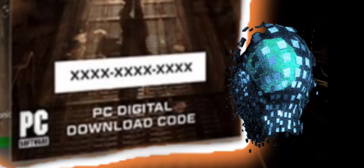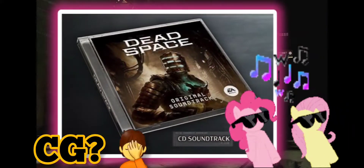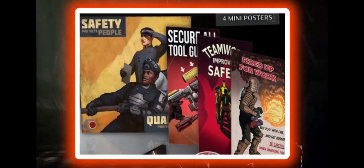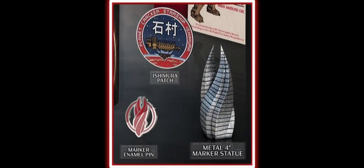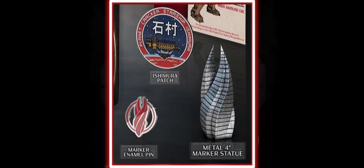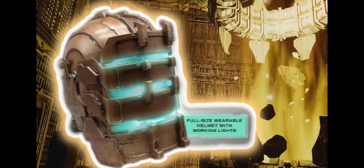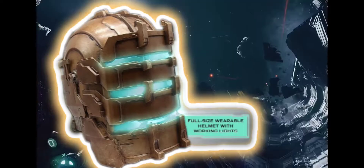For PC it will be a digital code, original soundtrack on CD, a lithographic print of Isaac Clarke, a foil stamp lithograph, a steelbook case, four mini posters, an Ishimura patch, a marker enamel pin, and a four-inch metal marker statue.